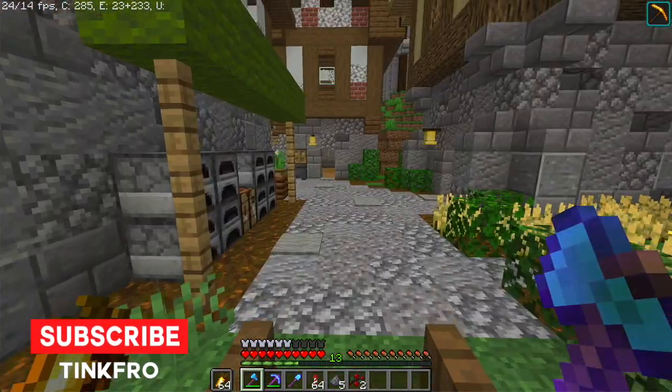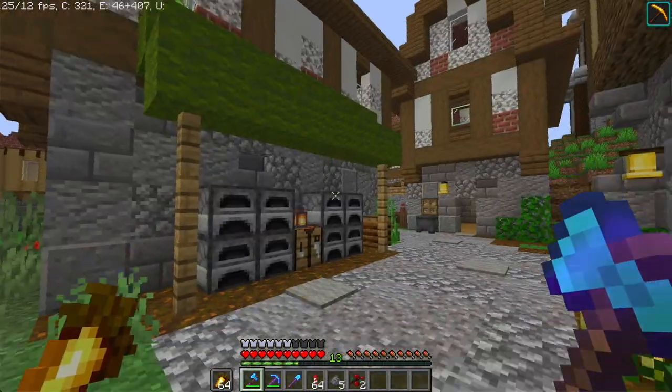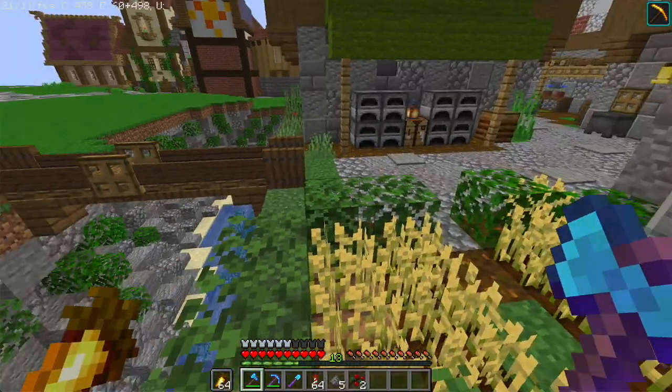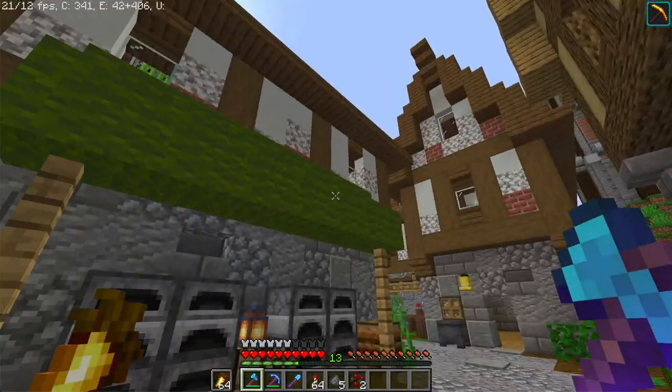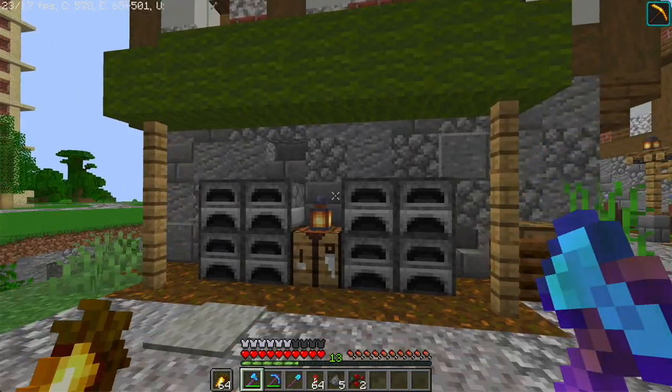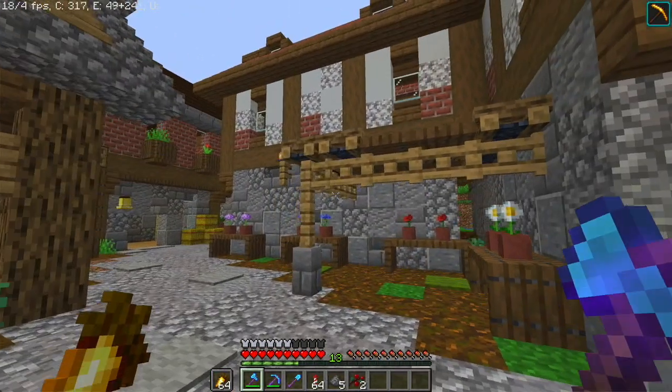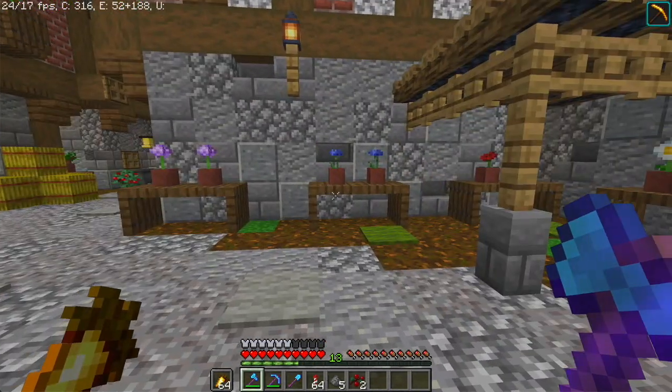You can see we're just making our way down this new part of town which we built last episode. I have gone ahead and given it a little bit more detail — some wheat and farms over there, some stalls with furnaces, and we've even got this flower market which I've made over here.